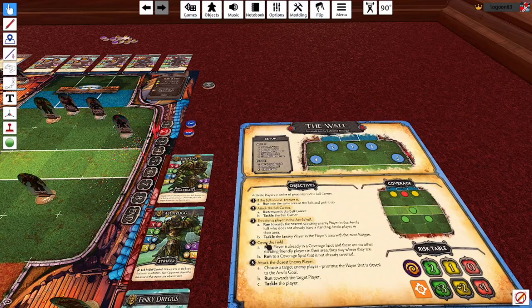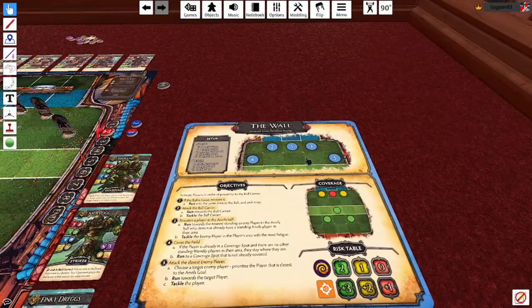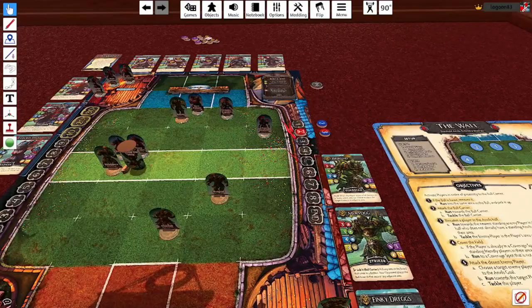Next it's Brigitte. She's not able to recover the ball, attack the ball carrier, or threaten a player in the Anvils' half, so she's on to objective four: cover the field. She's already in a coverage spot so she won't do anything. This often happens - she's not taking any action, doesn't take any fatigue. This kind of balances out the fact that the AI team doesn't have a limit of four actions. Sometimes they'll decide they're in the best spot, they'll stay there and not do anything.